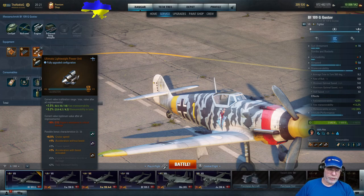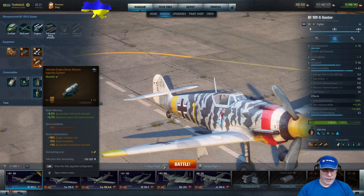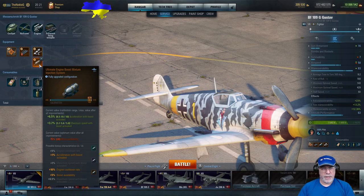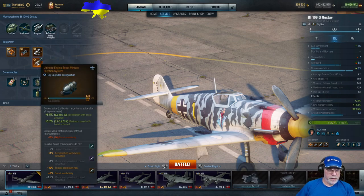The fire risk is pretty good, and in the specialist build I haven't put on an uprated engine. What we've got is a boost mixture injection system. For bonus characteristics I'd want 10% engine cooldown rate and 5% engine cooldown rate, then it's a question of picking either maximum speed with boost or acceleration — I think acceleration is the good one to use there.